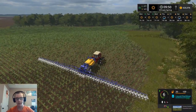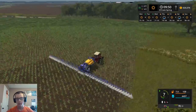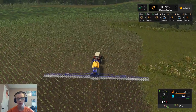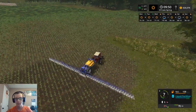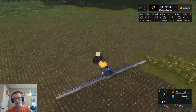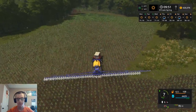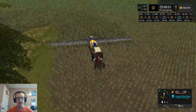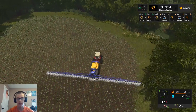We're going to try and get this corn sprayed for sure in this episode, and then hopefully some of the wheat field. The wheat and the corn field are the only fields we can actually work right now because they're the only ones that have actually advanced a growth stage. The soybeans are going to be a little while yet. We'll probably be harvesting our wheat and possibly our corn before we're actually fertilizing the soybeans.